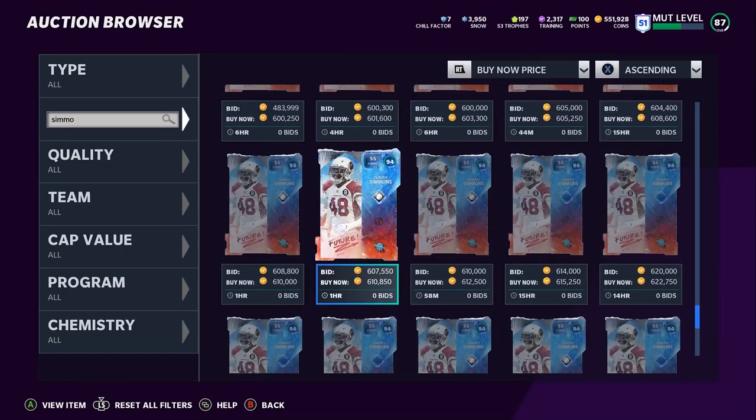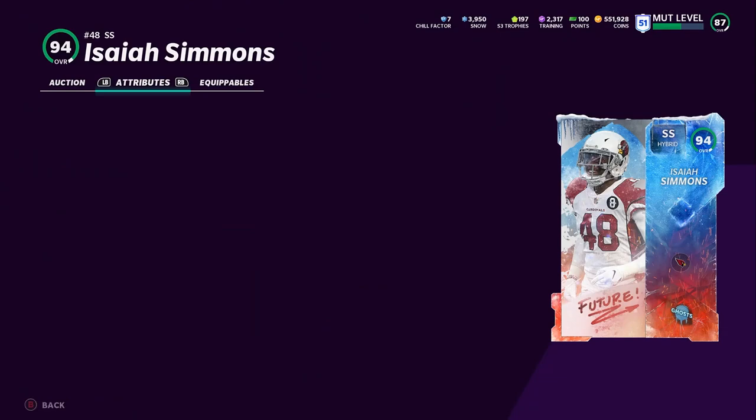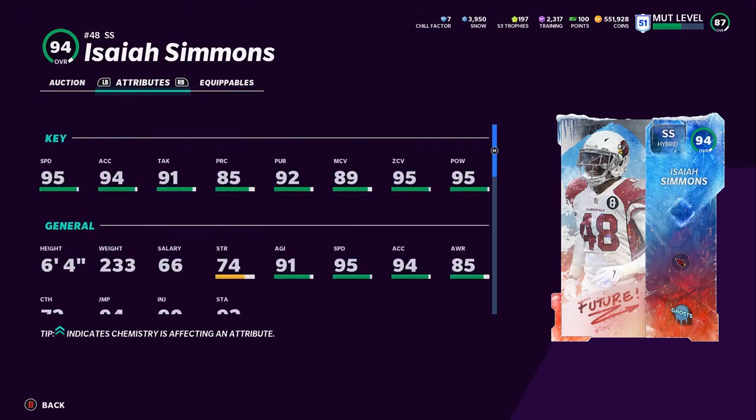Next we have Isaiah Simmons. Hopefully you guys did pick him up when he was in the 300k range, like I said — that's when things were really coming down. Isaiah Simmons is super, super solid: 95 speed, 94 acceleration, 91 tackle, 85 play recognition, 92 pursuit, 89 man, 95 zone, 95 hit power.